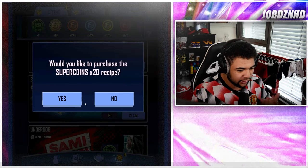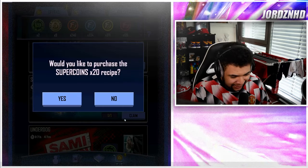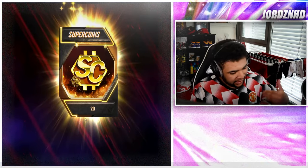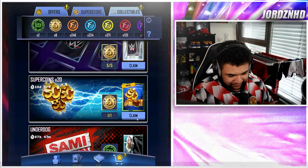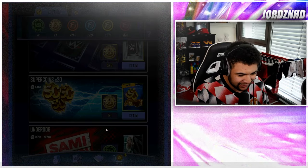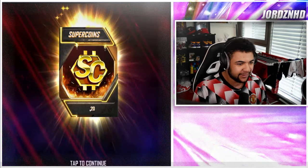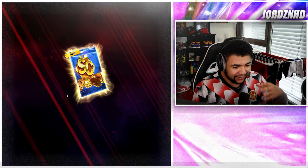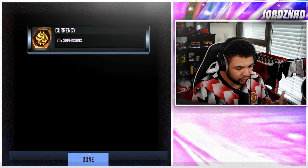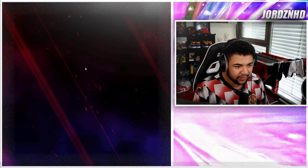Just convert them like that, because the more you have the more super coins you'll get. 10 of these is 200 super coins, 100 is 2000, and obviously 1000 is 20,000 super coins. So obviously if you guys just stack these, it's easy free currency. Super coins are free currency anyway in the game, but this is a way to increase your wallet's worth of free currency in the game, which is really really good.